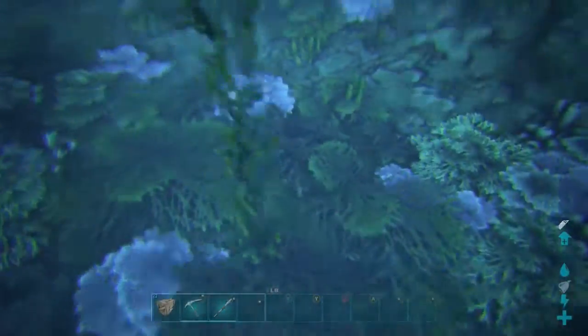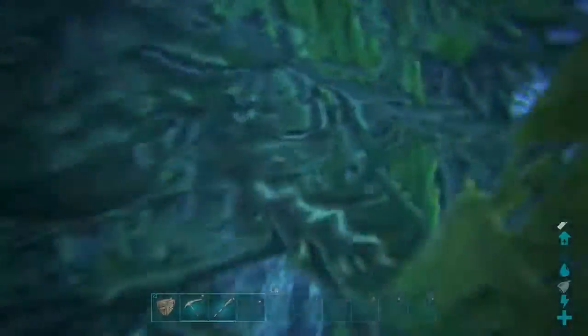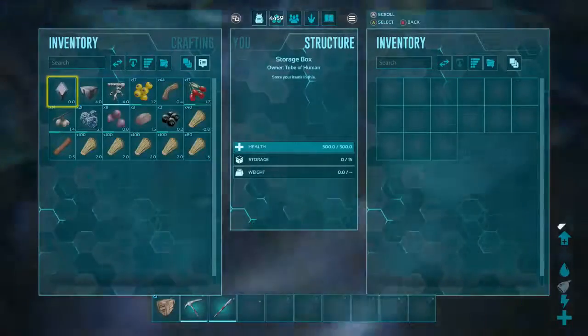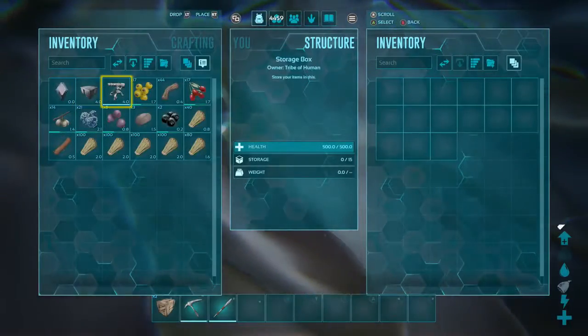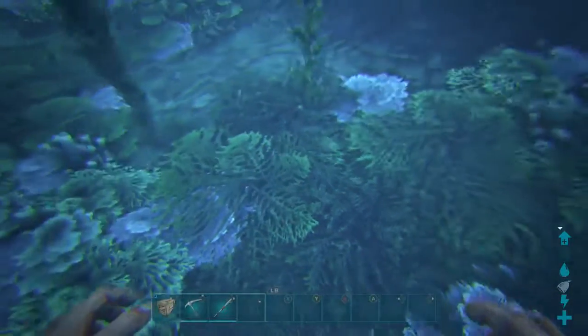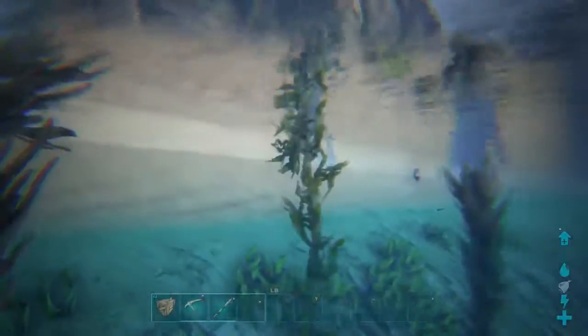What you're gonna do is find a lake, pond, or stream, and you'll see these bushes at the bottom. Place a chest in there. You can put whatever you want — let's say you have a base nearby but you don't want your best items to get raided overnight. Stick them in there. No one's gonna find that.